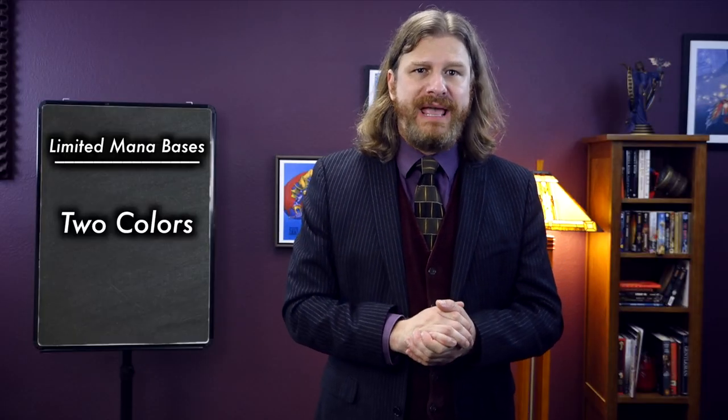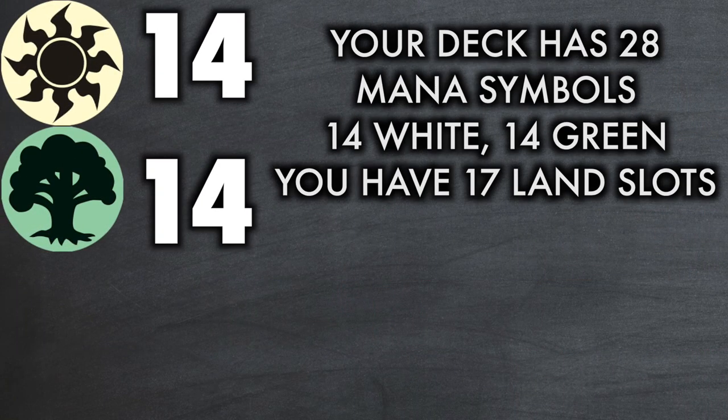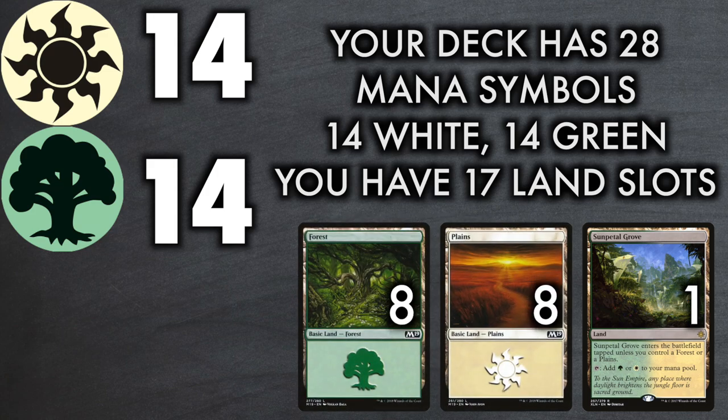To review: by counting up the different mana symbols and seeing what the ratio is of one to another, you can have a general idea of how to divide your land count accordingly. For example, let's say you've drafted a green-white deck that has 28 mana symbols, 14 of which are white and 14 of which are green. You have 17 slots for lands and have a Sunpetal Grove, so it would make sense at first glance to split your remaining 16 lands into 8 plains and 8 forests. This division does abide by the golden rule of at least 6 mana sources for each color and 8 sources for your primary color. However, this isn't always necessarily the case depending on your mana curve — we'll get back to that later in the lesson.